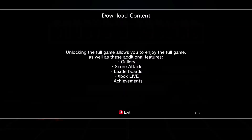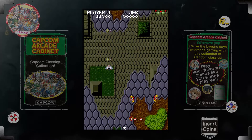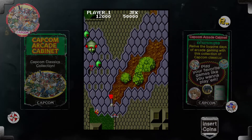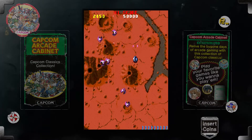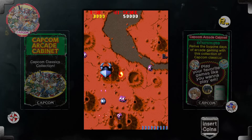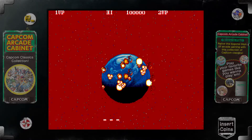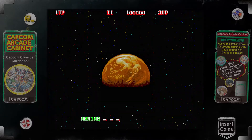When the game first launched, you only had access to one game, and then you could play a trial version of three other games. Nowadays, it seems like you get full access to the three games from game pack number one and free trials of three others, but it might be different for you. Without going into more detail, Capcom basically wanted top dollar for this package when it first came out, but now you are most likely to catch it during a sale.